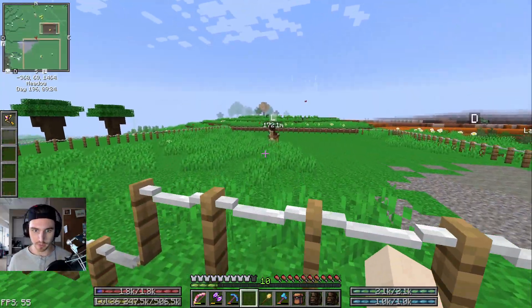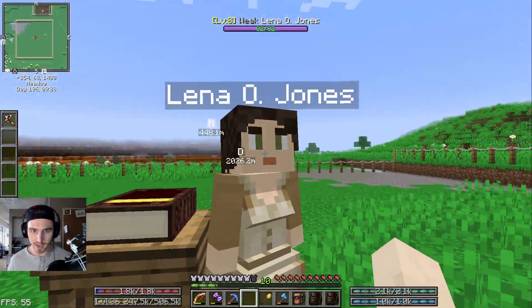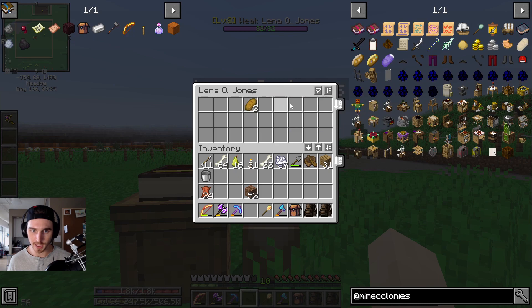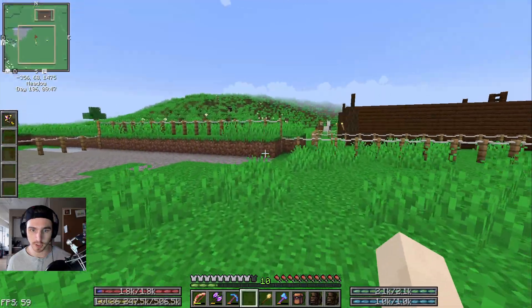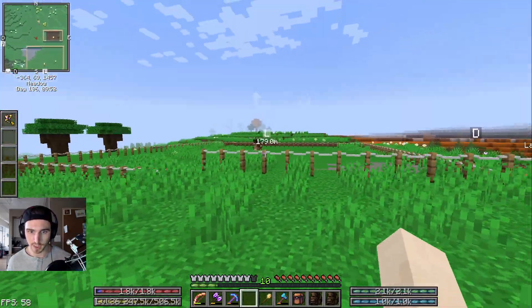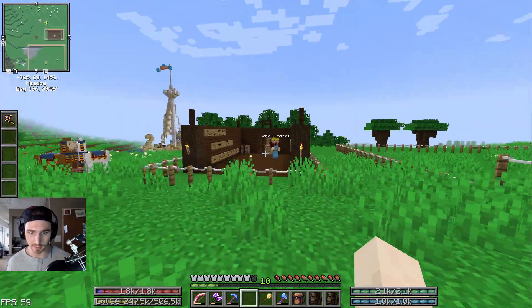Something I want to mention real quick: my villagers finally got hungry. When you want to feed them — this is their food bar — you go into their inventory and you put whatever they're going to eat, whether it's beef, bread, or fish. Once their hunger gets down to three bars, they will eat it and be happy again.